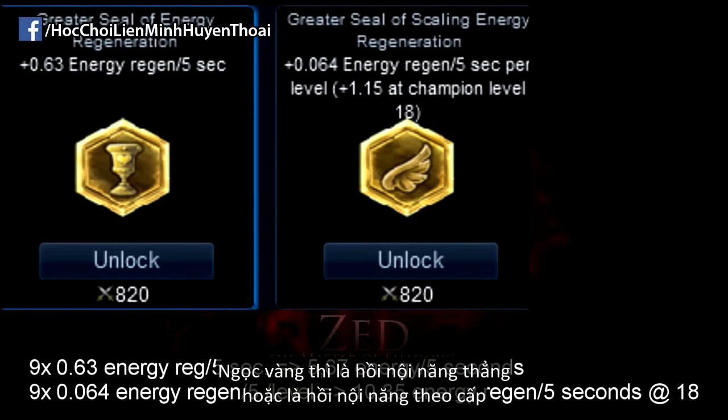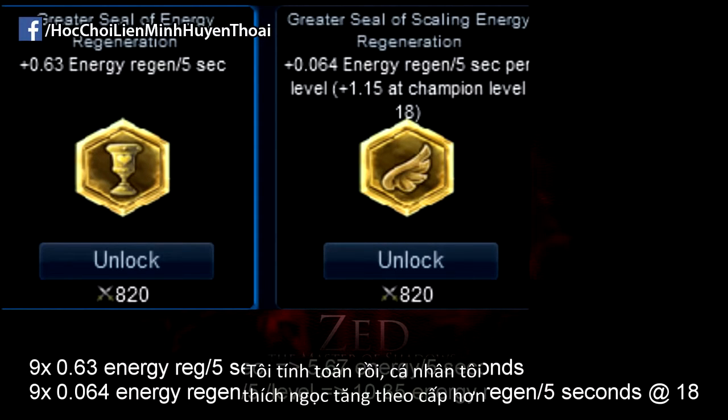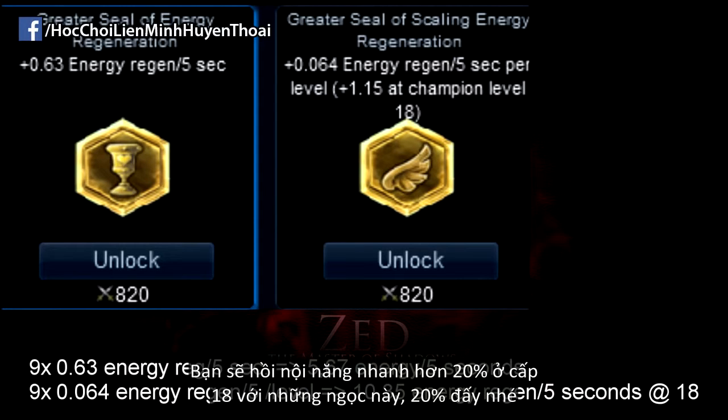Seals are either flat energy regen or energy regen per level. I'll do the math for you and personally recommend scaling seals, as you effectively get 20% faster energy regen at level 18 with them. 20%.